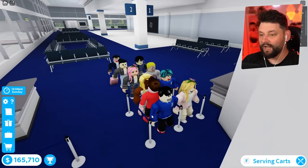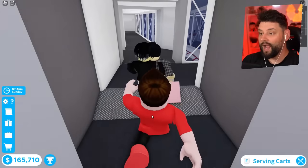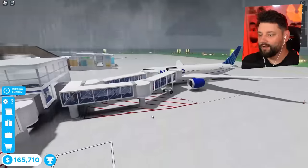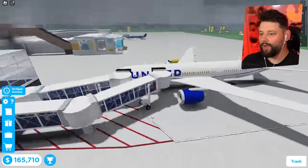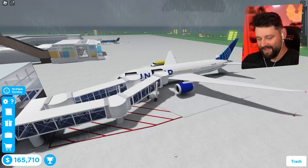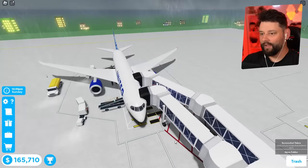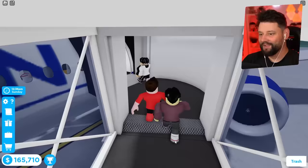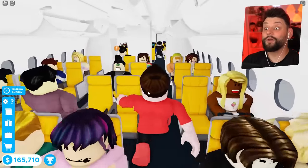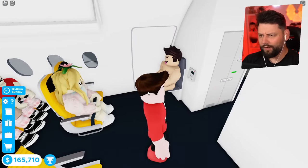They are boarding at the same time, which is pretty good to see! Look at that - my big beautiful double jetway, boys. Double jetway! It is absolutely glorious seeing the double jetway. It means we can get so many passengers on the plane and complete flights ten times quicker. We've got seven AI on this plane, so we're going to complete boarding so quickly.